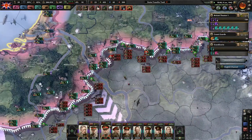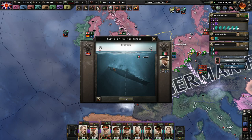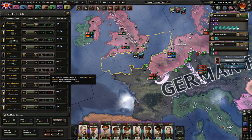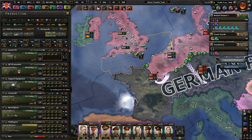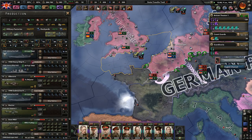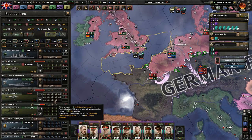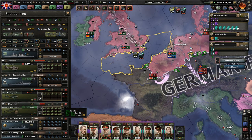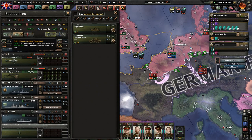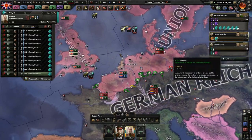We sunk an Italian sub, we sunk another Italian sub — double Italian sub sunk right then. Do we need anything? Close air support, tactical bombers — they're doing okay. Naval bombers — only if we need to go to war with the USA. There's really nothing else I can do with my planes. We're out of aluminum, we're out of rubber. I don't want to cause too much of a panic when I can't make enough of what I need.